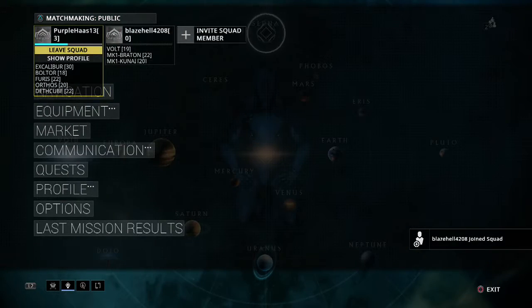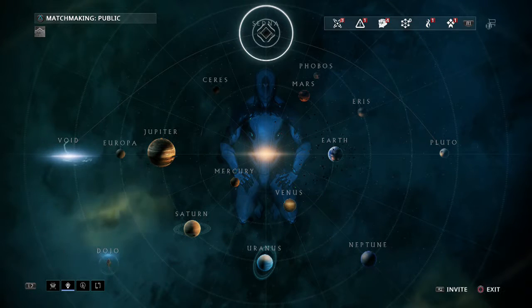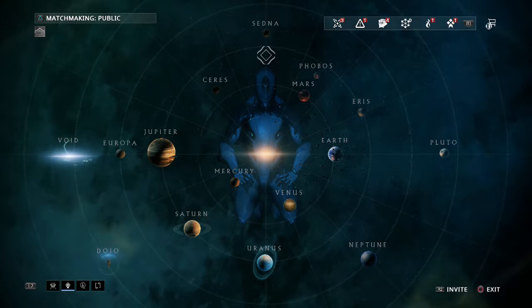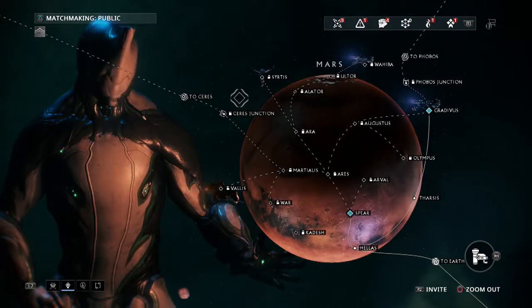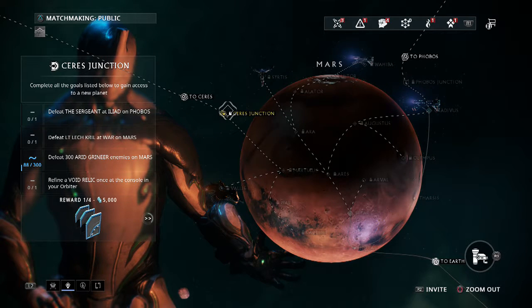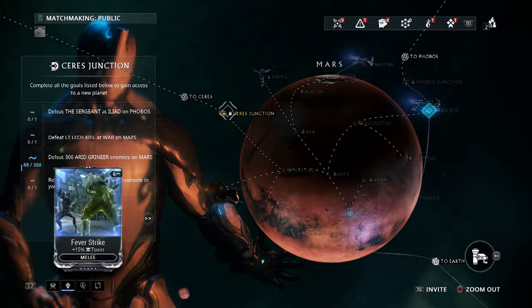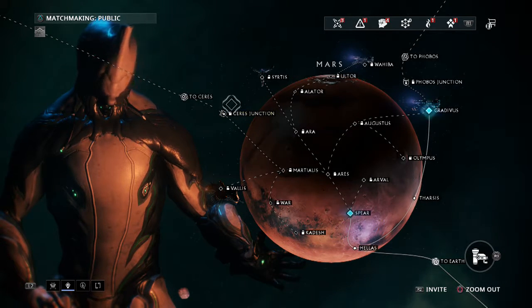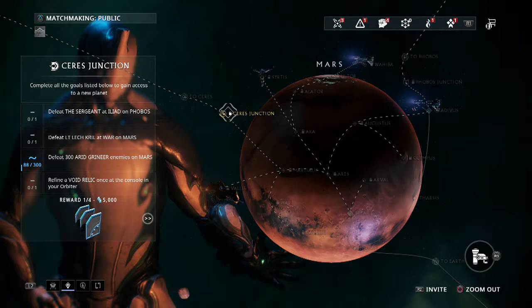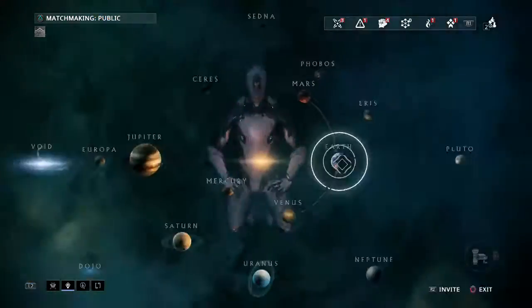I leave squad but we still have squad — weird, this game does weird things. The first guy must have left before I hit it and it was reassembling the squad. If you'd just got to Mars, you'd have to beat this junction — kill the boss here, kill somebody on the moon of this planet, and refine a void relic once. We could maybe do that now.